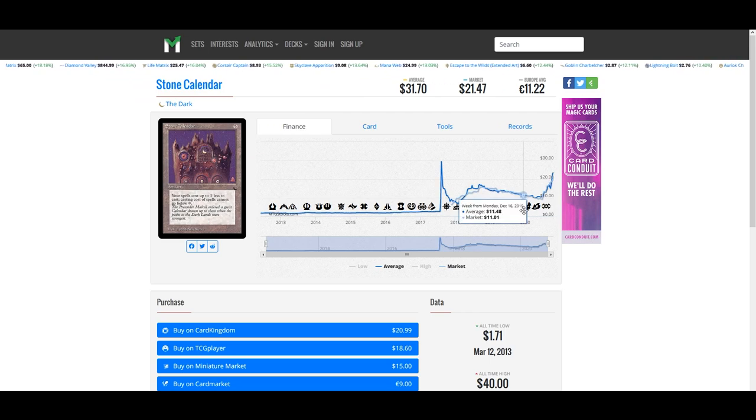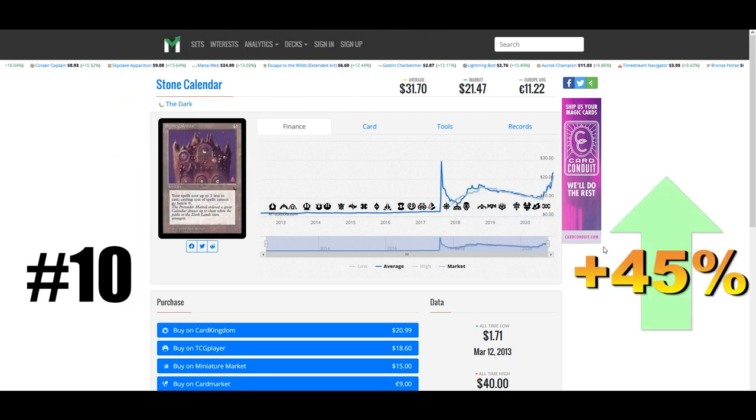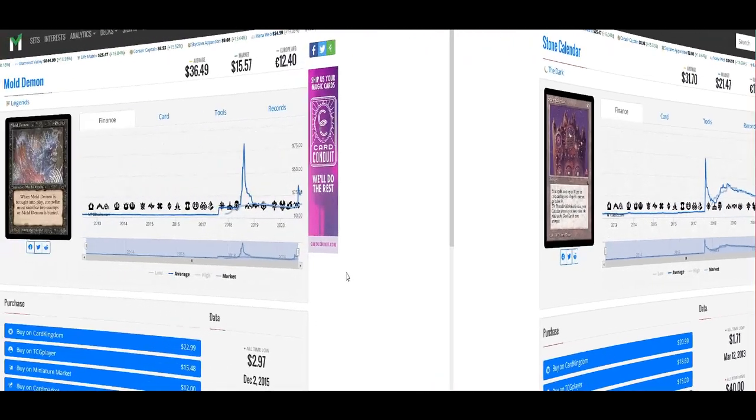We're going to start with Stone Calendar from The Dark, coming in at number 10 and up 45% this week at $32. Stone Calendar slots perfectly into commander decks that have huge top ends. It works really well alongside cards like Chromatic Orrery and Ugin the Ineffable, especially when you're trying to cast things like Ulamog the Ceaseless Hunger.